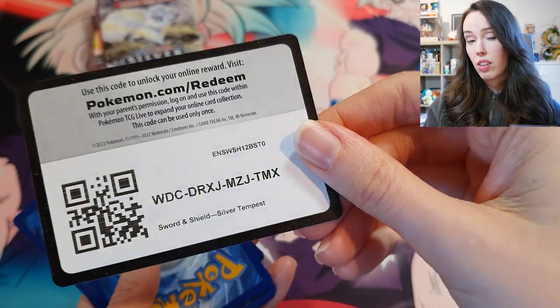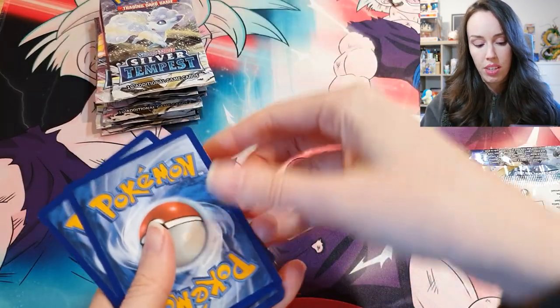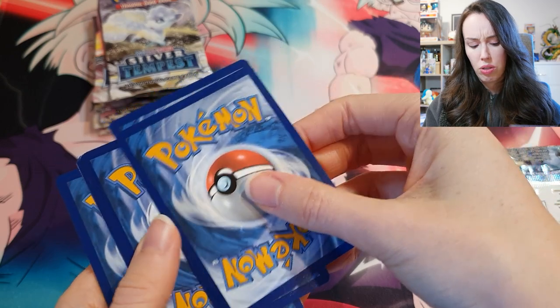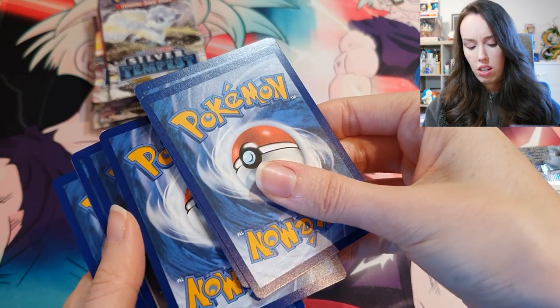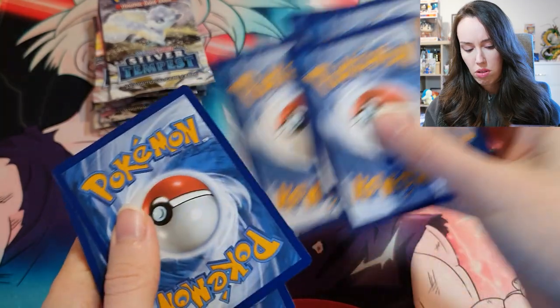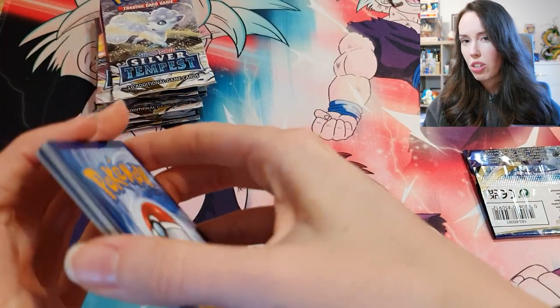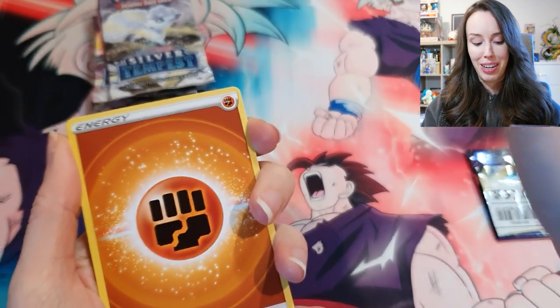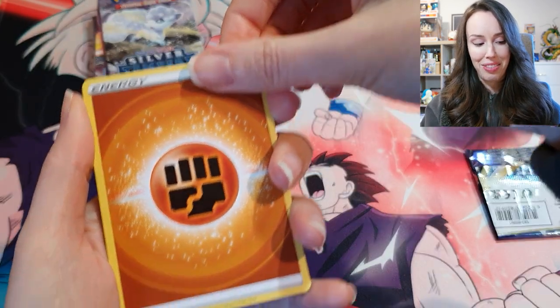As always, here is a code card for you guys in case you're interested. Now I can never remember - is it like one, two, three, four that you put to the front? I think I'm just going to try that and see what happens. Okay, hopefully I've done it right. Imagine if I had the holo right out the front.